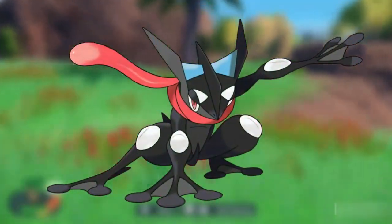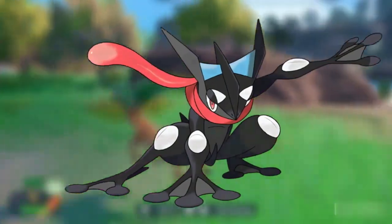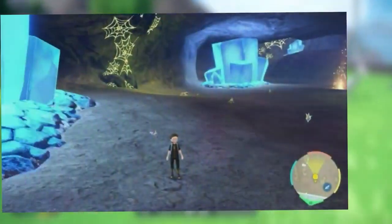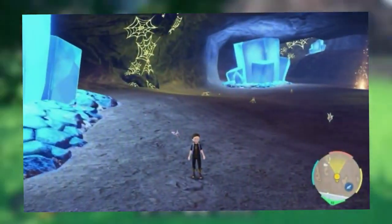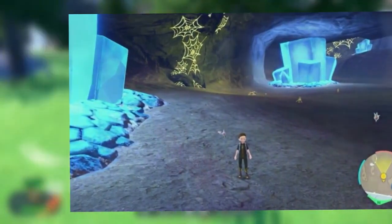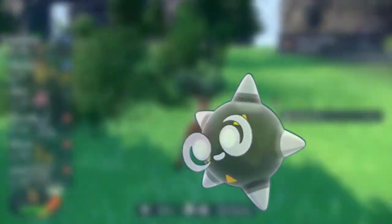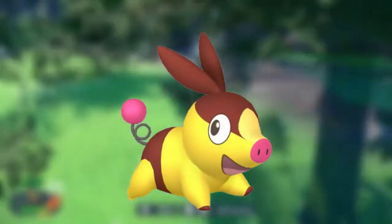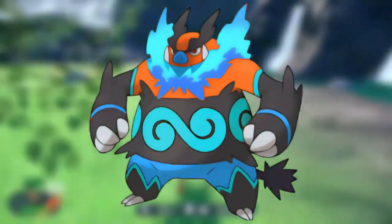With shiny Greninja out of the way, next up is the Canyon Biome. This biome also looks great — it has a version of Charge Stone's Cave here, which is amazing. Unova, let's go! There are a lot of amazing Pokémon here, like Minior, Chespin, and Tyrantrum. But my goal is Tepig. Its shiny is okay — a nice goldish yellow — but if you've seen shiny Emboar, it looks amazing.